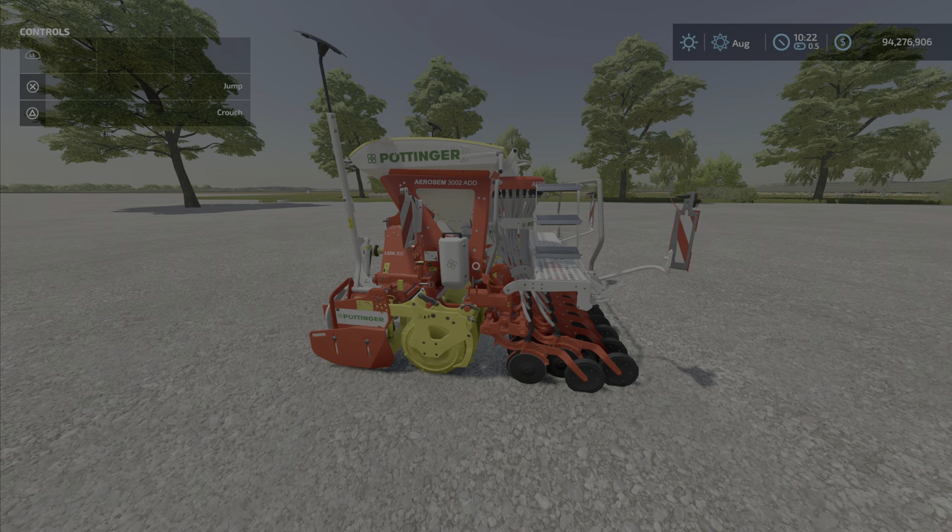Hello everybody, Uniform Guy here with a new mod test for Tuesday April the 19th. This is the Pottinger AeroSim 3002 Line 303 by Giant Software — 13.07 megabytes and a whopping 19 slots.